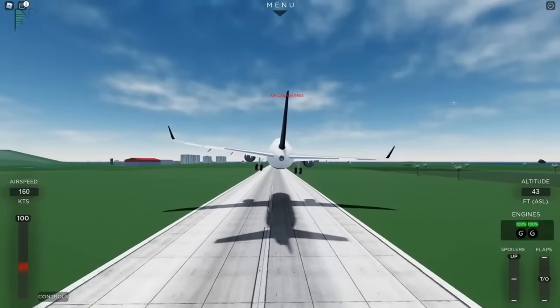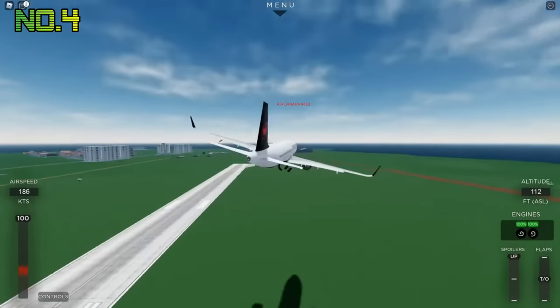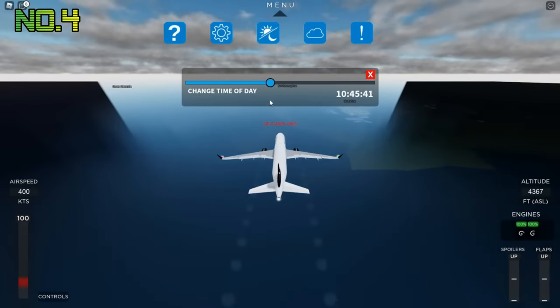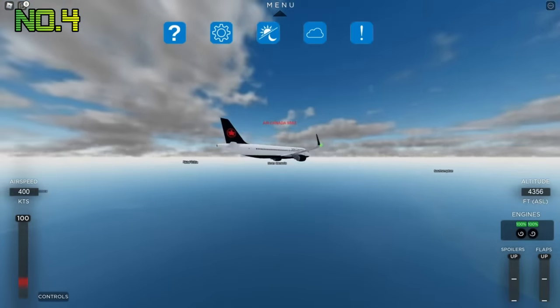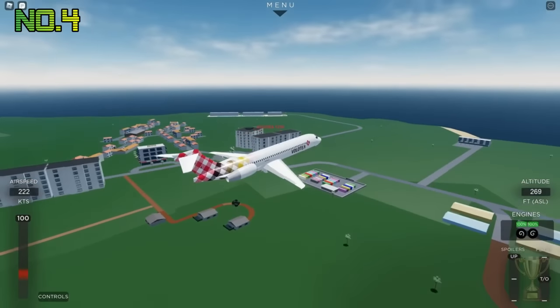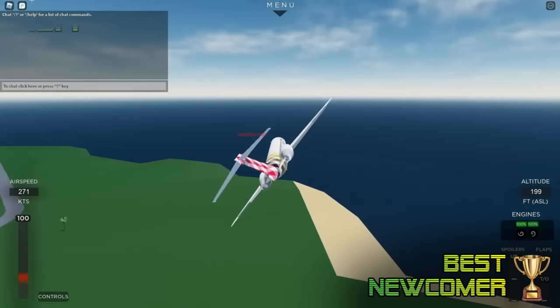Project Flight absolutely detonated onto the scene this year, starting off as a simple free flight place with just a few aircraft and paid access only, to now being one of the hottest and fastest growing flight sims, rivalling legends of the genre. The speed at which updates have been coming out is amazing to see, and at this pace it will be on par with MSFS 2020 by this time next year. Project Flight already has a good variety of fully animated aircraft, lots of diverse and well-decorated airports, too many liveries to count, and even more advanced features like autopilot and ATC mode. Project Flight wins the best newcomer award by an absolute mile, as well as earning fourth place on the list.